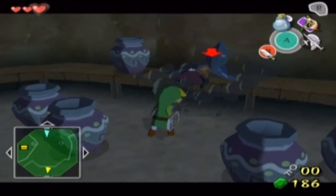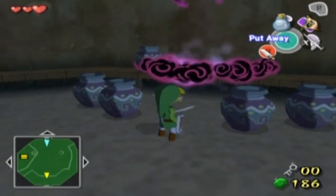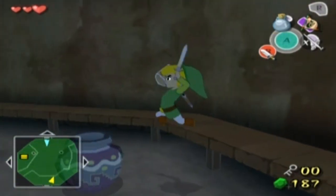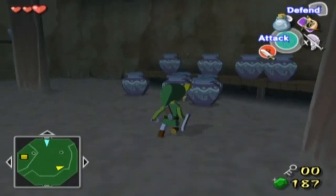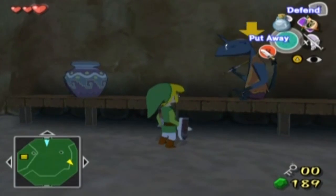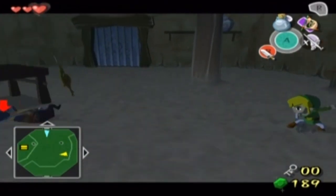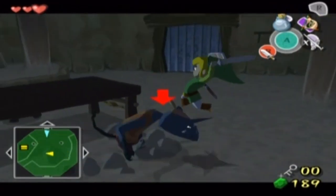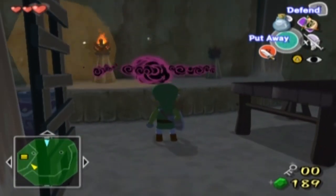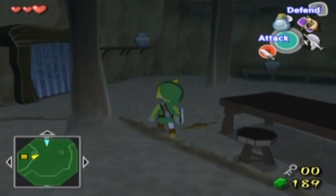Break the jars, I appreciate your support. There's another joy pendant — I'll take that. In this room, the jars are here for a reason — they're actually containing enemies. One of them is our ticket out of this room. It wasn't that one, but I'll take the joy pendant anyway. We're getting quite a few of them now, which is nice.